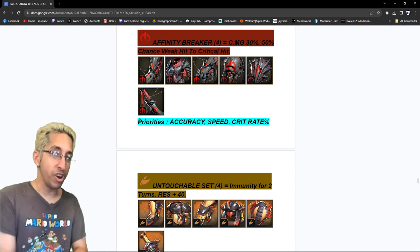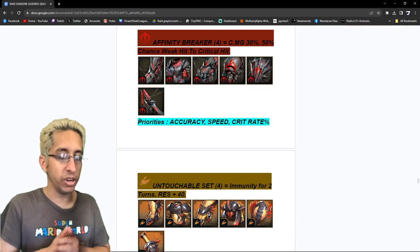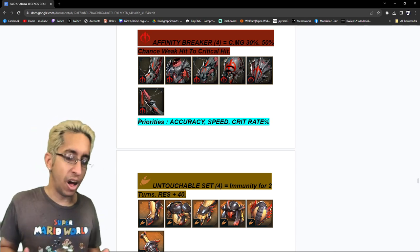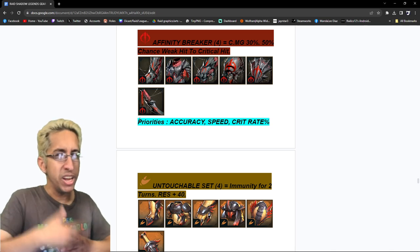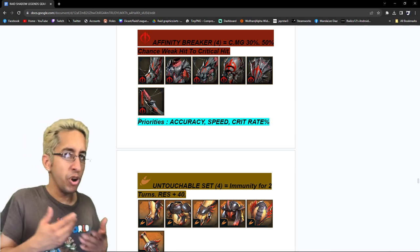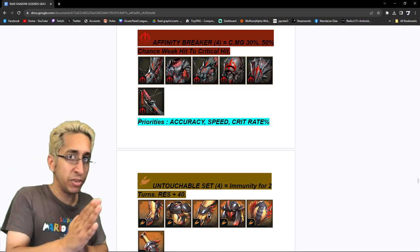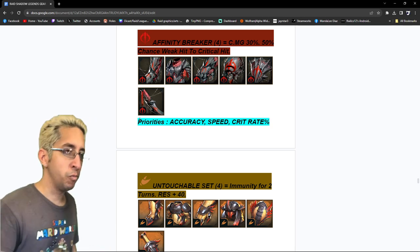Affinity Breaker — a four-piece, 30% crit damage and 50% chance to turn a weak hit into a critical hit. Why did I go accuracy first and not crit rate or speed? I've noticed a lot of people have been using Affinity Breaker to land debuffs — since you're not weak-hitting, you're landing your debuffs. And since you're getting crit damage, we still have to build crit rate but it's not the highest priority. So: accuracy, speed, and crit rate. If you want to swap speed to second or third, that's up to you, but that's how I've seen it work best.